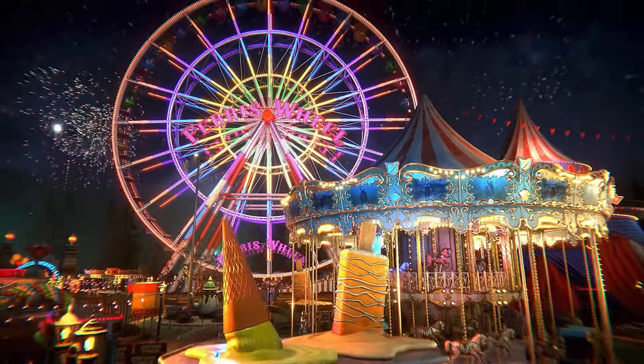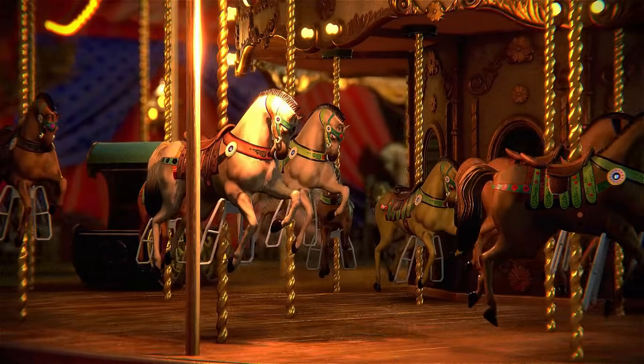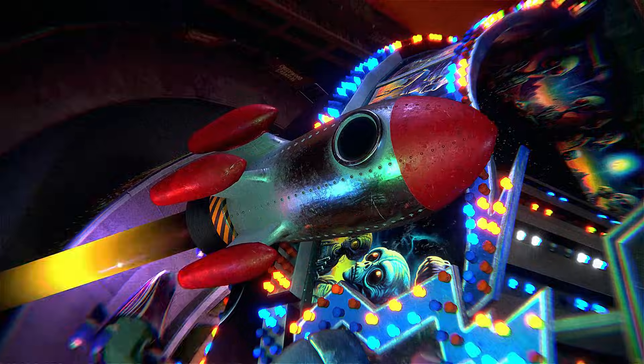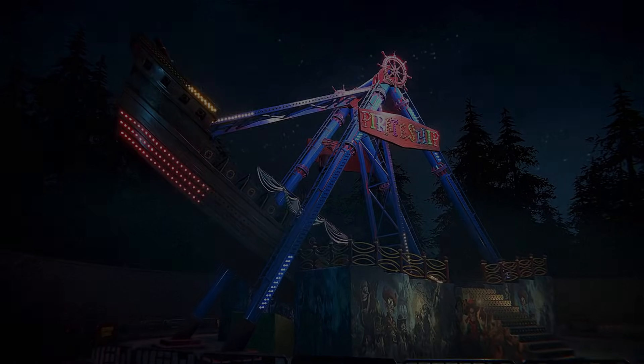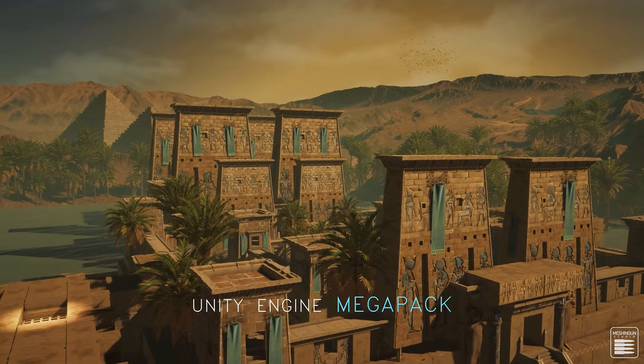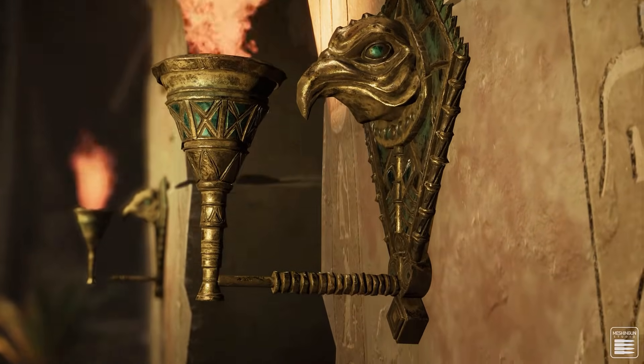Getting an idea of what you're getting in these assets — tons of modular assets you can use for various different environments. You've got a ton of different environments going on. If you needed to create a carnival or a fairground, that is the stuff that you've got. And one last demonstration: here we have a pharaoh-themed one, so if you need to create an ancient Egyptian environment, there's a ton of modular assets for doing exactly that.